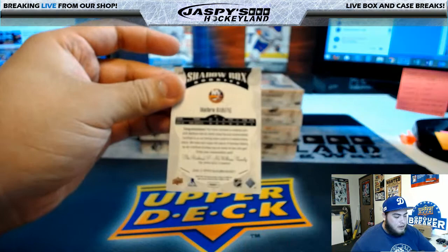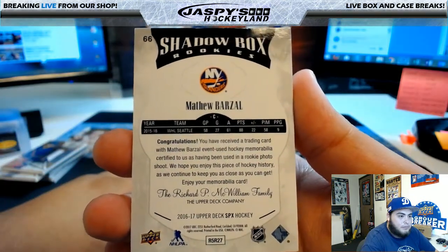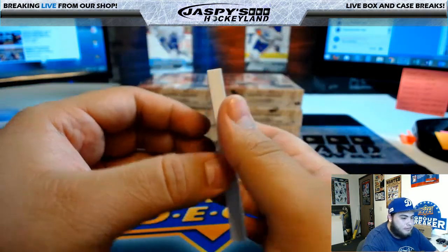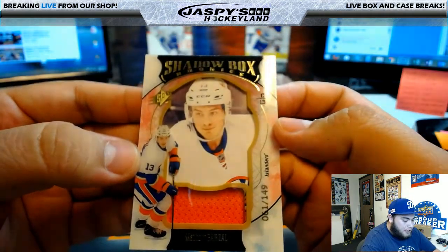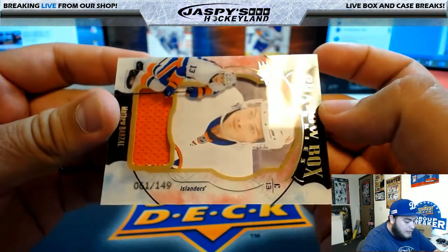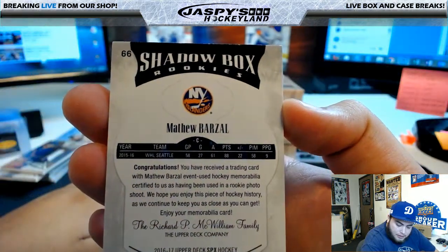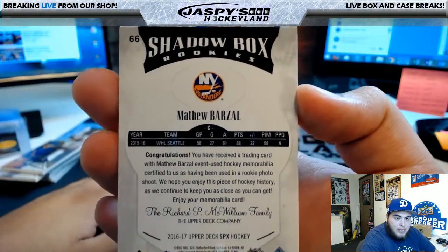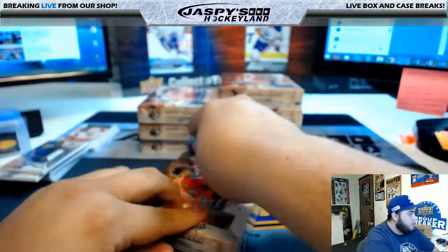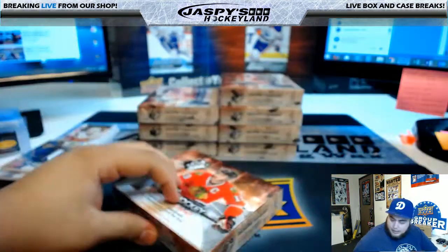Shadow box Matthew Barzal for the Islanders. Black autos are out of 10 - wow! That is a shadow box rookies Matthew Barzal, that's a patch in there, pretty cool looking. Shadow box 61 of 149 for the Islanders, and that's Ryan P with the Islanders hit. Two boxes down, some really nice stuff coming out of here.